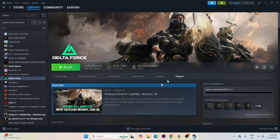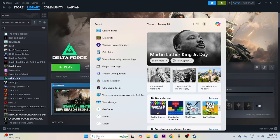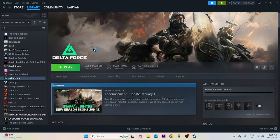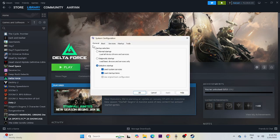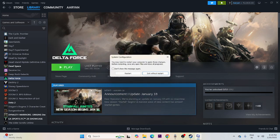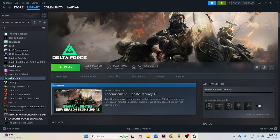Next, perform a clean boot. Search for System Configuration, go to the Services tab, click 'Hide all Microsoft services', then click Disable All. Go to Apply and OK. Once done, close it and try launching the game.